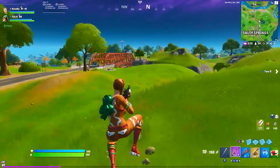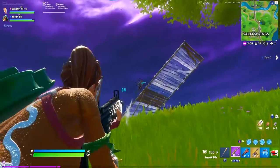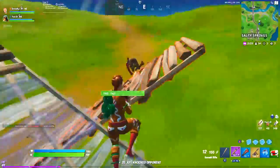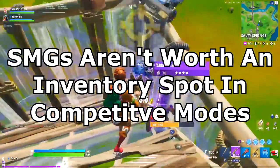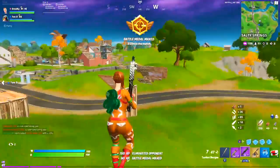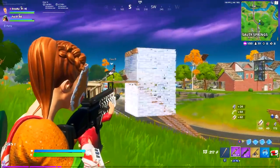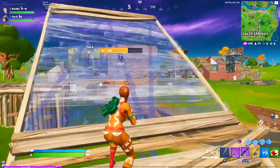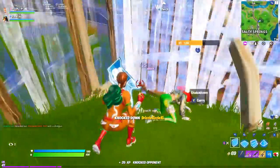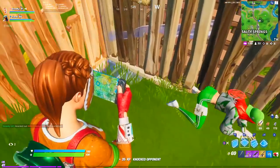The next observation I made when watching the console FNCS finals surprised me more than anything else on this list. Out of the 6-8 players that I was consistently watching, not a single one of them used an inventory spot on an SMG. Now if you watch a lot of competitive PC players, that really isn't all that much out of the ordinary — a lot of these guys will basically use their AR as a bootleg SMG to have an extra inventory spot. However, on console, I didn't really expect to see that at all for 2 main reasons.